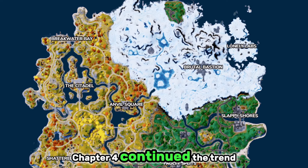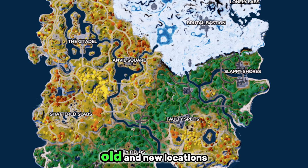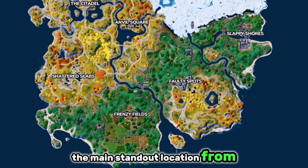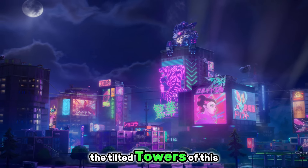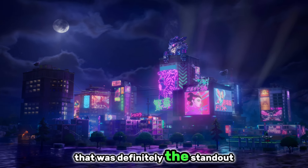Chapter 4 continued the trend of map evolution, with the introduction of reality-altering mechanics. We saw a mix of old and new locations, keeping the gameplay dynamic and exciting. The main standout location from this chapter was Mega City, which was kind of like the Tilted Towers of this chapter — an amazing, huge city with loads of loot and action. That was definitely the standout.